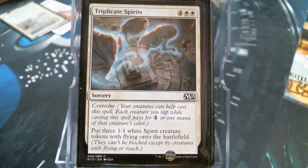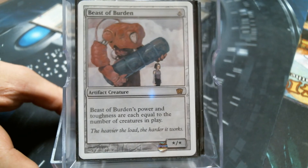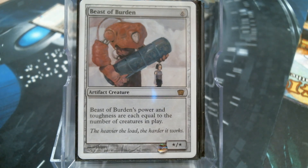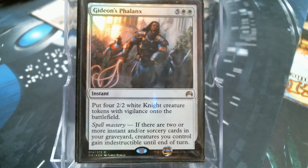Triplicate Spirits is the Convoke version of three dudes. Beast of Burden - this is the card Wizards that you need to downshift to common, come on. Can you believe some of the cards that went down to common in Iconic? This isn't bad to blink with the angel either. Gideon's Phalanx - we're just about always going to have Spell Mastery by the time you're casting this, and the ability to use this as a trump spell. Granted, it's a seven mana trick, but - indestructible.